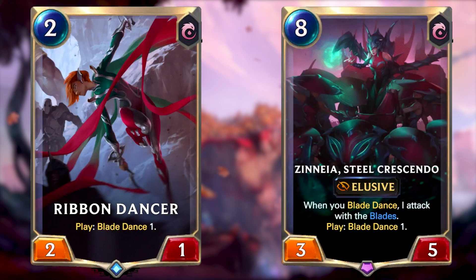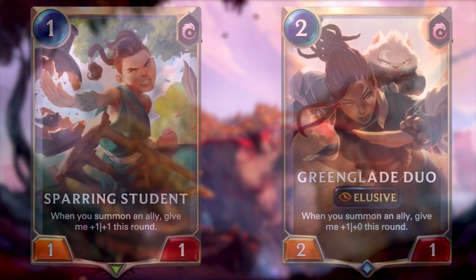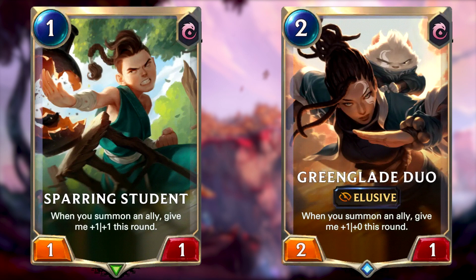There's a new keyword added to the game: Blades Dance. Blades Dance starts a free attack with that many summoned blades — it's basically a separate attack phase like Scouts. You're going to be summoning say three blades, and they're going to be 1/1 units just for that attack. Lots of unit cards revolve around this effect including Ribbon Dancer and Xenia Steel Crescendo. The sand soldiers from Azir and Emperor's Dais will also be summoned on these Blade Dance attacks, meaning you're going to get a very wide board with lots of pressure. Cards like Sparring Student and Green Grade Duo both have effects that gain power when other units are summoned, meaning you can quickly build them up into threats each round with all the blades and sand soldiers being summoned.